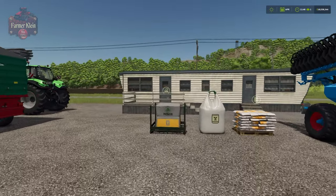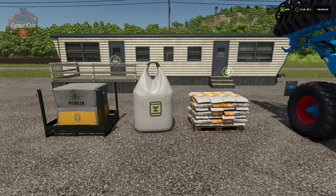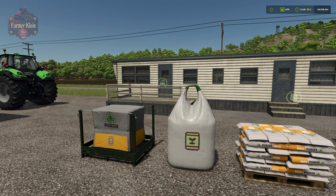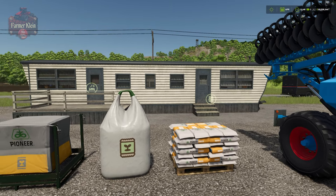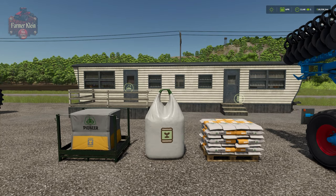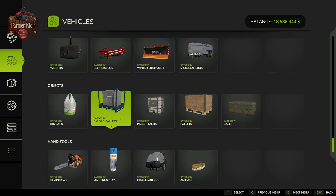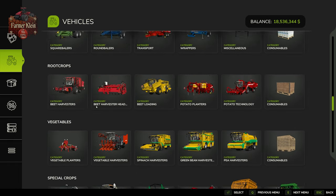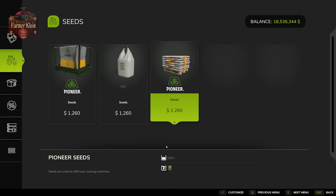We're going to need seed, and we have here three different types of seed available in-game: a big bag pallet, a big bag, and a pallet of seed bags. The big distinction is that the two on the left hold 1,000 liters worth of seed each, while the one on the right holds 1,050 liters worth of seed. So we do get a little bit more seed for our price with the pallet of seed bags. In the vehicle shop under objects, all three options are listed at $1,260 each — but again, the pallet of seed bags gives us 50 liters more.